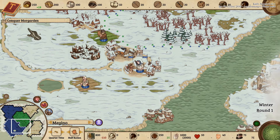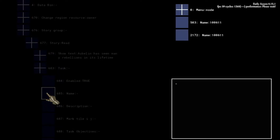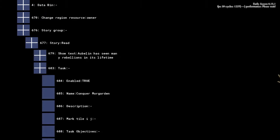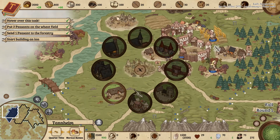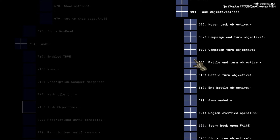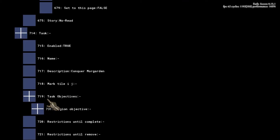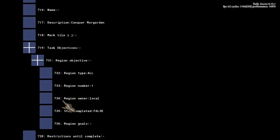In our next step, we want to display the victory condition in the top left corner to aid the player. Since they just need to conquer one specific region to win, instead of wiping out all enemy territories, we should keep their focus on that. Add a task node and give it a fitting title and description. This will now always be displayed in the top left until the goal is reached. These nodes can also be used for multi-layered quests, just like the ones you can experience in our in-game tutorial. Now we need to specify the win condition. Since we want the task to be completed when the region is claimed, we need to add the region objective to the node, specify the region number and set it to local as well. And with that, we have set up a pretty simple scenario already.